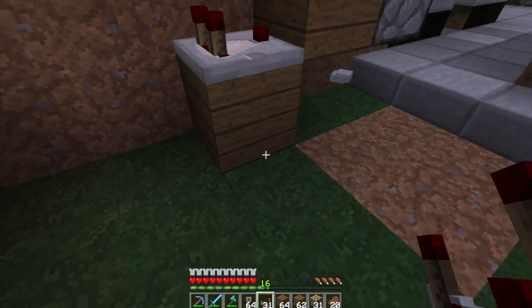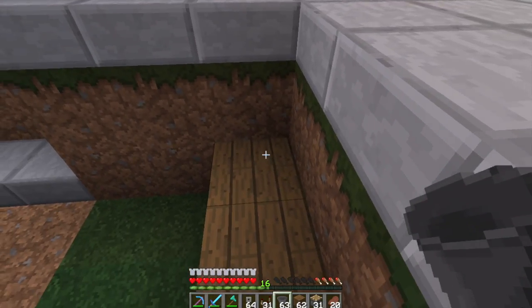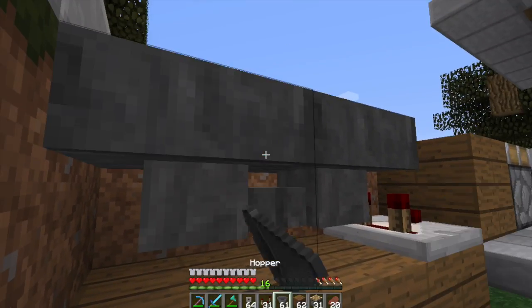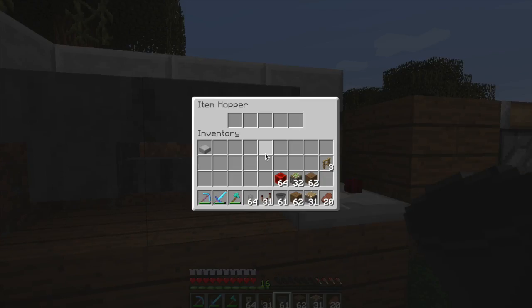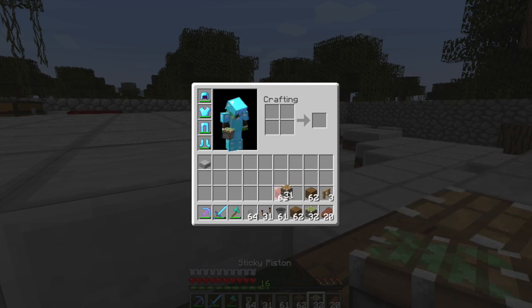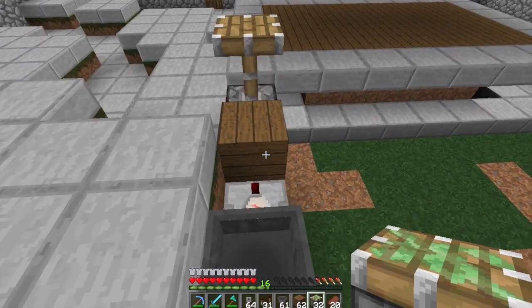So it goes like that, then we put two more blocks, and then we need two hoppers facing into each other. Then we put something in there — it doesn't really matter what — let's just put a redstone block in there for now. Then we need a sticky piston, and that will face this way. We'll put a redstone block here.